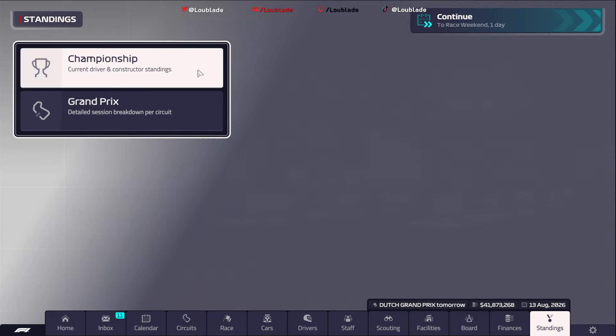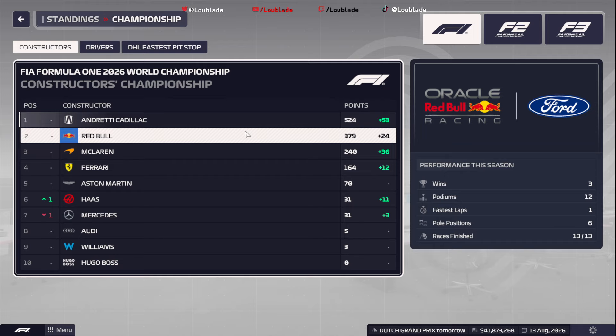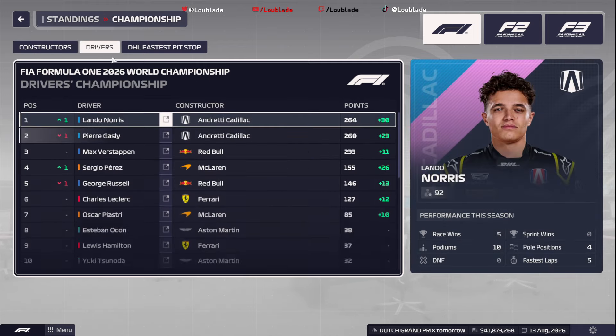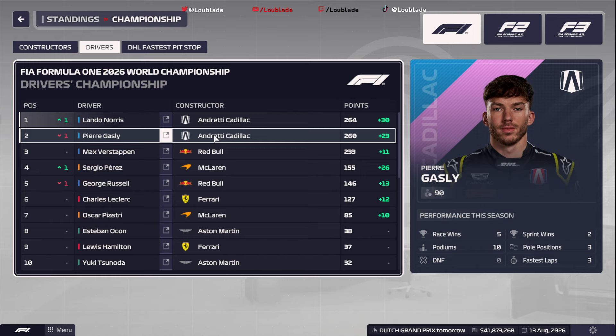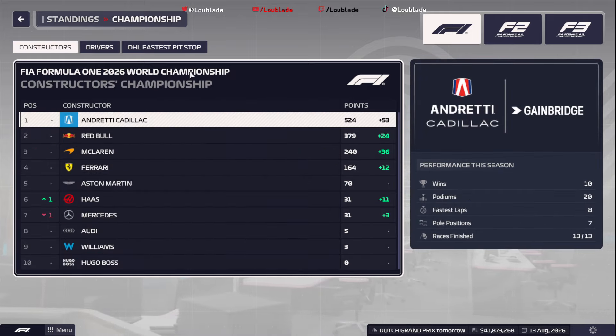That's been shown in the standings because, looking at the constructors, we are well in front of Red Bull at this moment in time, McLaren in P3 and Ferrari in P4. Driver standings wise, Lando Norris is leading by four points from his teammate Pierre Gasly, and Max Verstappen is 31 points off Lando Norris and 27 points off Pierre, so it's very very close at the top in the drivers. The constructors is looking a little bit more comfortable.